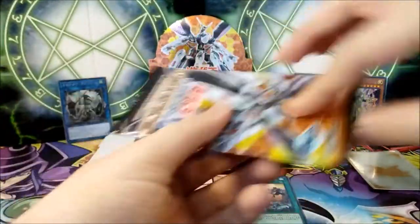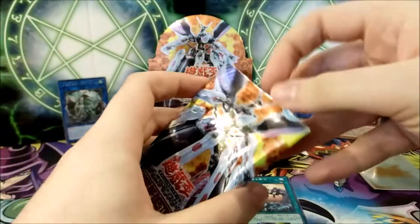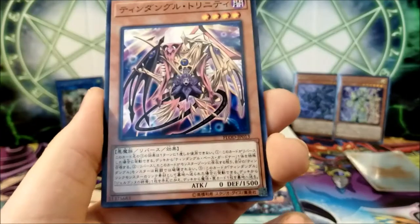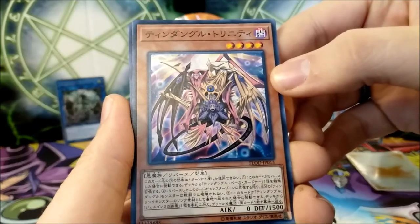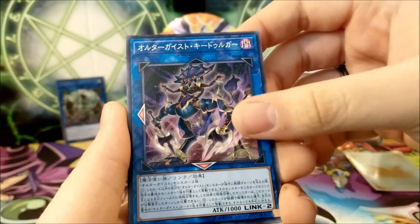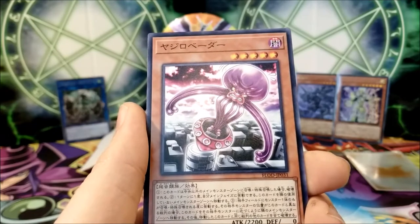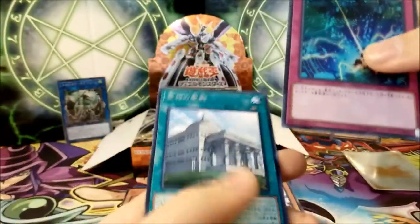Next pack — I'll have to stop naming all the commons because this has been taking a long time and we're not even halfway through these 30 packs. I'll try to go a little faster. We have a nightmarish-looking monster — I believe this should be a Tindangle. And this is also probably a Tindangle or a Troymare. This is just weird looking — what the heck is this? This is Yajirovader. And we got a foil and a rare in the same pack.